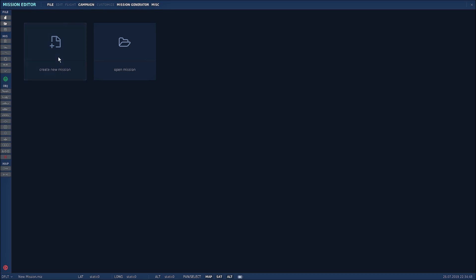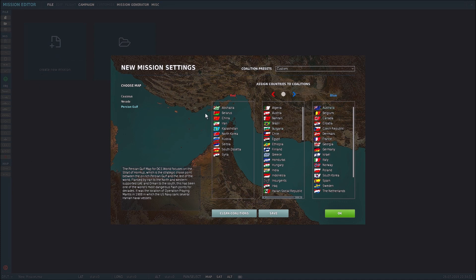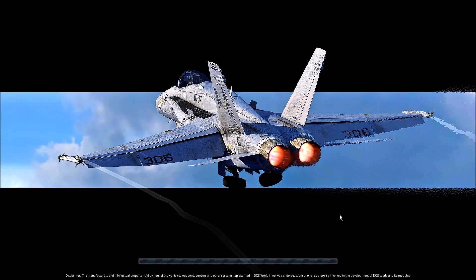First, you can create a new mission and change what countries go on what team. I'm just going to leave it to the default and press OK. Let the mission load — not a bad load screen to look at while you wait.